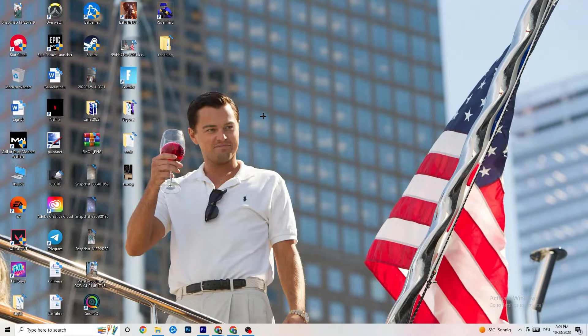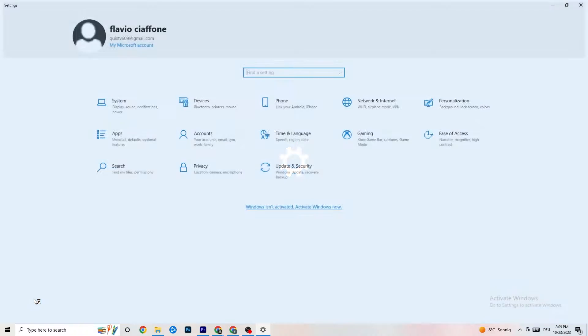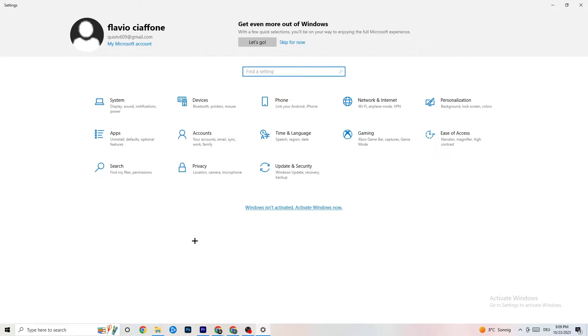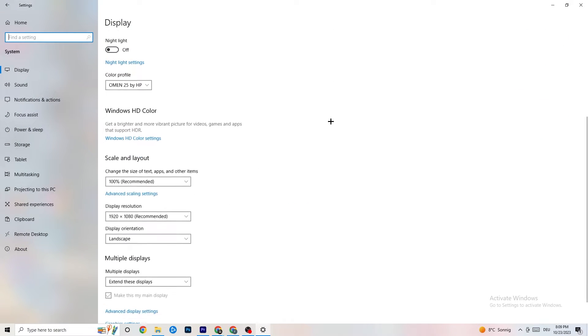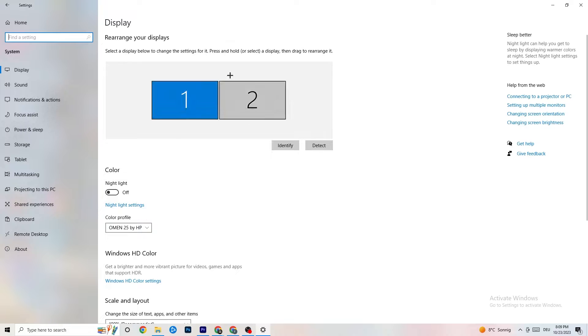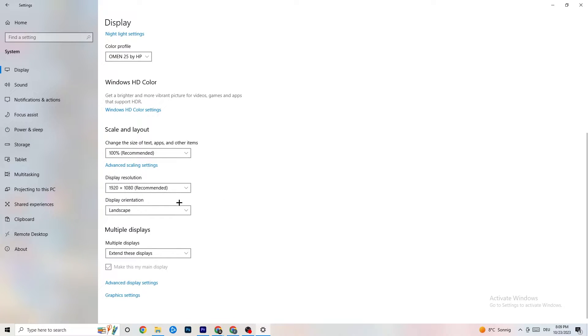Go to the bottom-left corner of your screen and open Windows Settings. Click on System. Identify your main monitor, then go down and change the scale to 100% as recommended. Make sure the display resolution matches your in-game resolution to help decrease crashing.